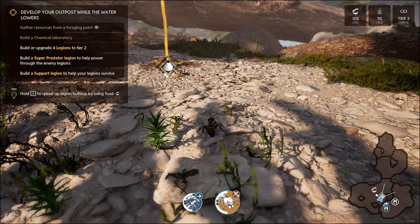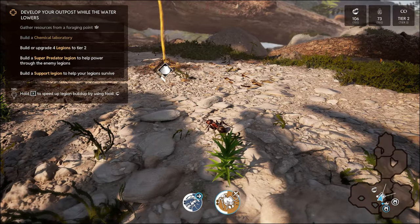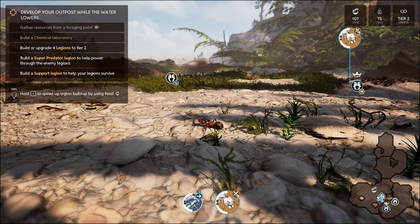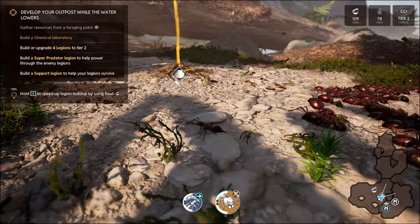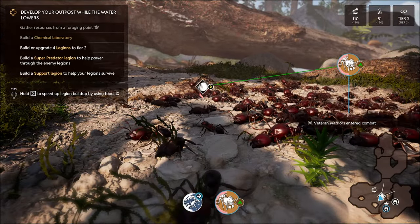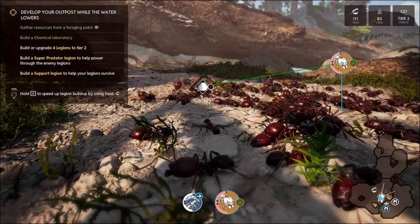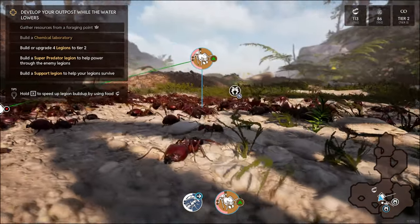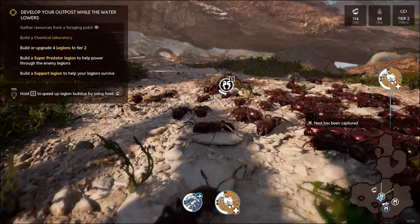We're going to have another go at attacking these guys. It's a shame I can't get involved in the attacking - I'm literally just the commander who stands at the back of a battlefield, barks orders, and watches people do the fighting and dying. We've come back, we're stronger, we're up for the fight. Our health is going down seemingly slower and theirs looks like it's going down quicker, so we should win this one. Nest has been captured!